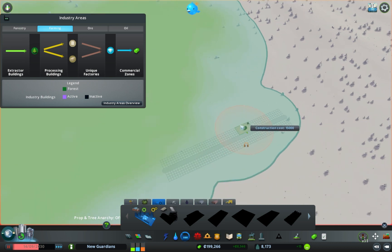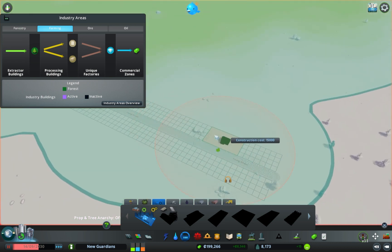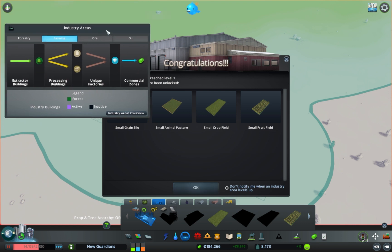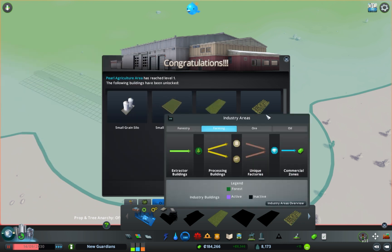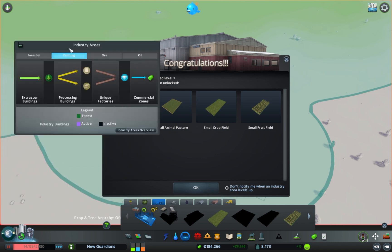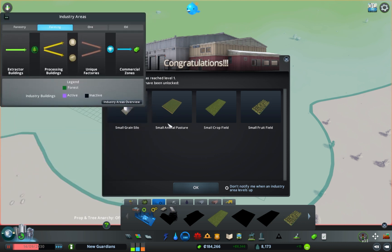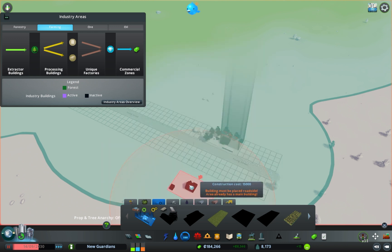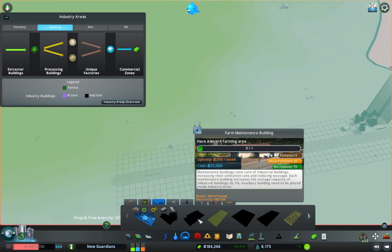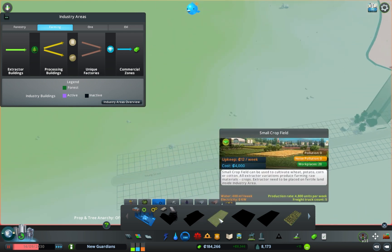Let's place a farming building there. So we've got a small grain silo, small animal pasture, small crop field, and small fruit field — it's not much but it's enough to get started.